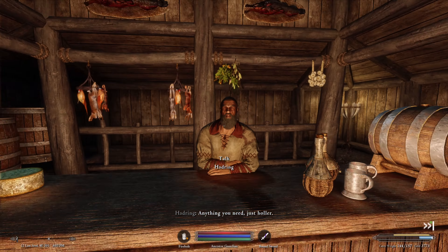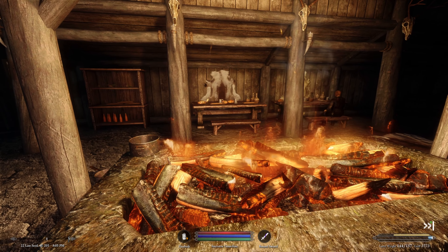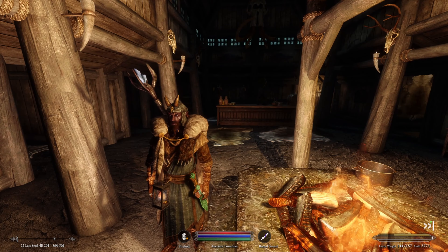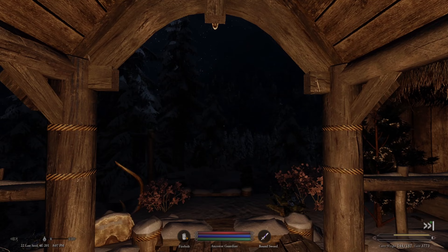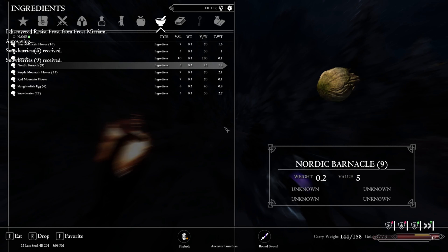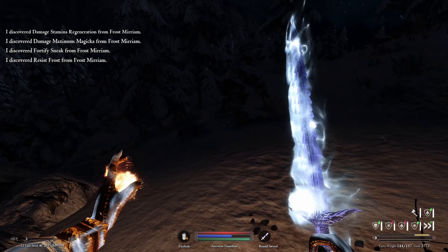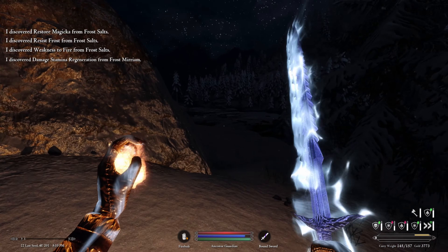Nothing particularly interesting here, so we just warm up to restore our temperature to normal. Bronze Water Cave is close now — we just have to head there. Back outside, we check our alchemy ingredients, eating some to learn their effects, then grab our sword. There are so many snowberries in this area.